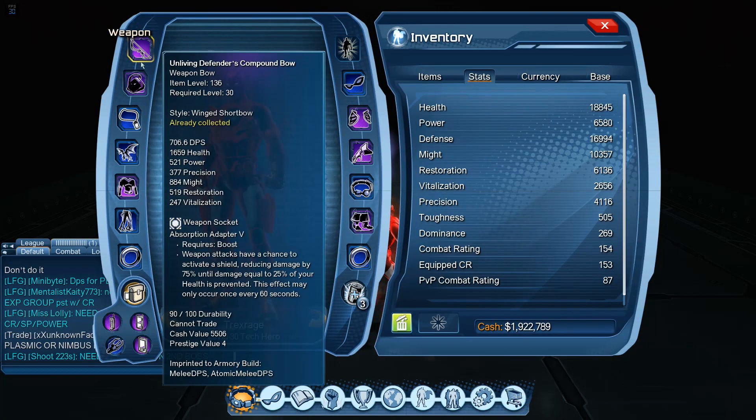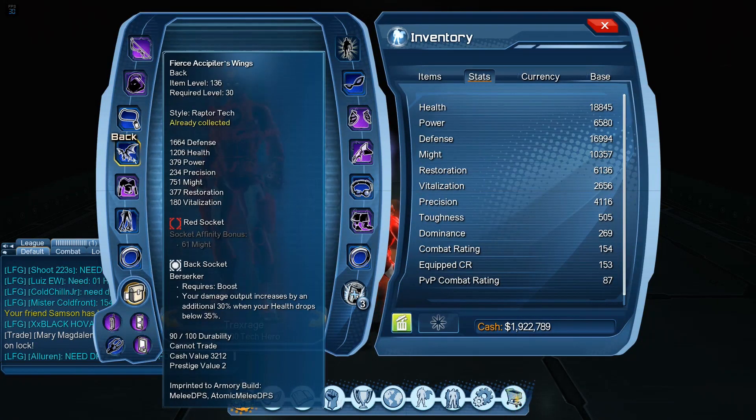I also picked up absorption adapter for my weapon because, as a DPS, you still want to survive. Blaster adapter would give extra damage, which is great, but I'm a melee Rage DPS and I want to survive. I'm using absorption adapter to at least try and heal myself and keep myself alive a bit more. In the Berserker mod, damage output increases by an additional 30% when your health drops below 35%. This is nice, but I really don't want to be below 35% — it's just there in case.